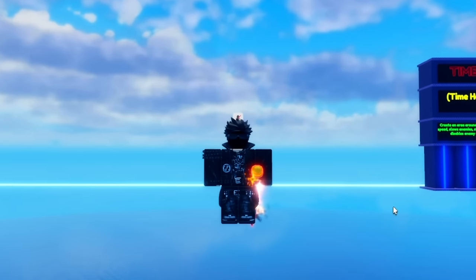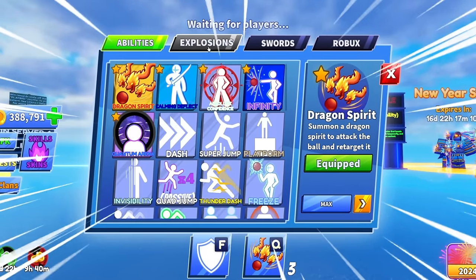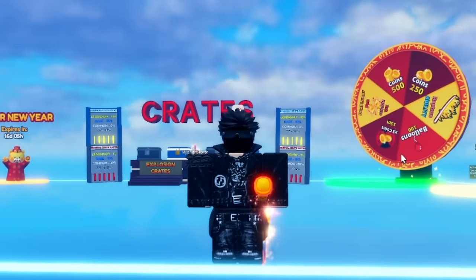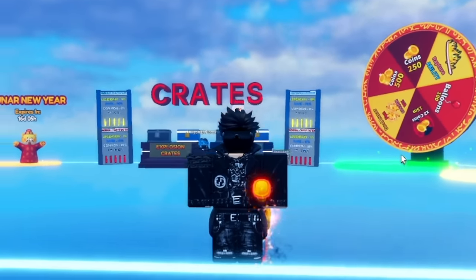In today's video I'm going to show you guys how to get the new ability literally for free - the Dragon Spirit - and you guys can actually go ahead and get some of the new cool swords as well. This is probably the best way to go ahead and get this ability and a few other new items.